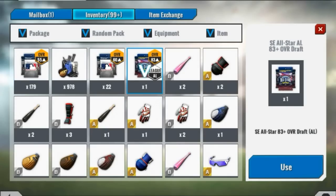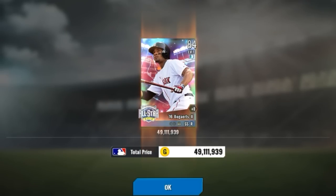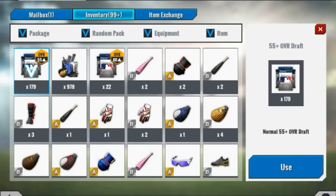I almost forgot that we have the 83 overall or better pack here. So let's end the pack opening on a strong note. But, Xander Bogaerts. I really don't have any comment on that one. Not what I was hoping for in an 83 overall or better. But you know, I feel like this could have went worse. Kind of middle ground. I'm not too happy, not too sad about it.